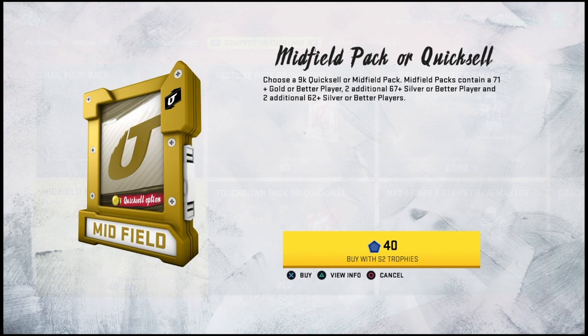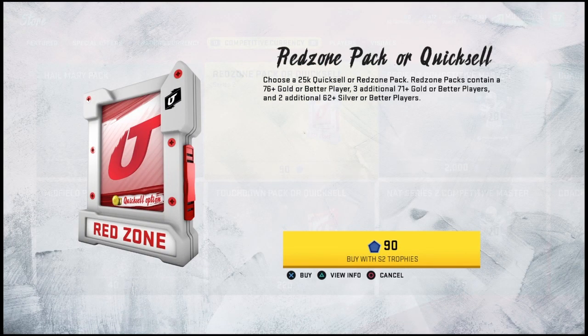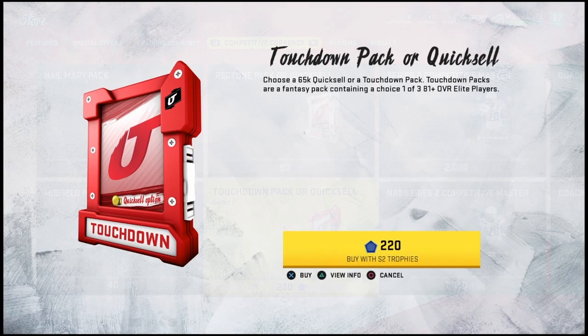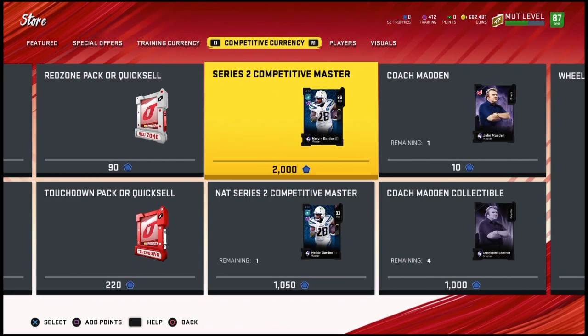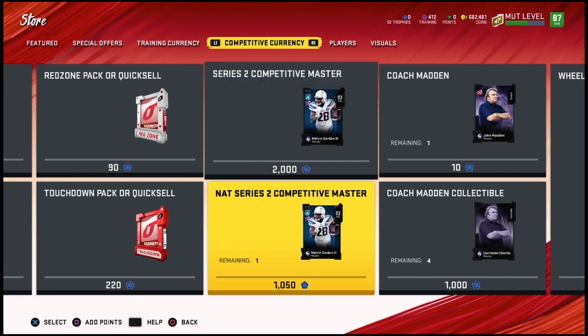— it's a 9k quick sell or you get a 71 gold or better. The Red Zone is a 25k quick sell or 76 gold or better, plus three 71 gold or better. This one is a 65k quick sell or a choice of one out of three 81-plus elites. The Wheel Coin is still one to 50k on that.